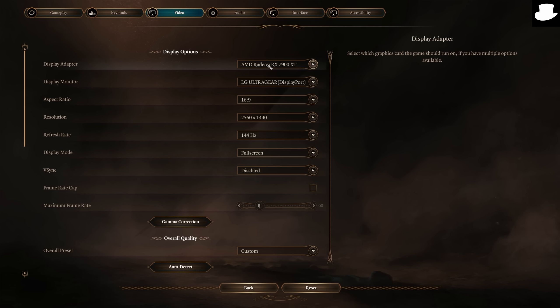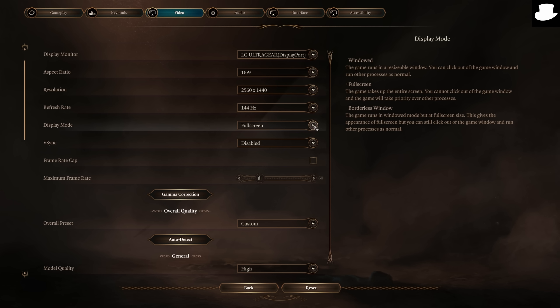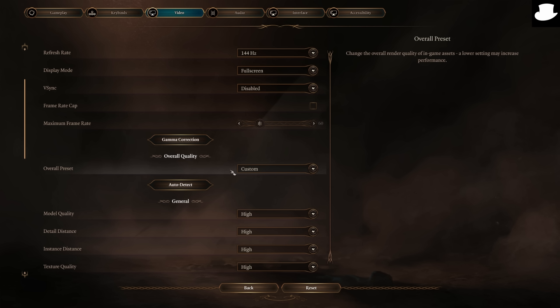Video options — this is where I usually have a meltdown, but not this time. Larian Studios is putting people to shame and I love it. We're using the RX 7600 XT adapter, display port, 16x9, 1440p at 144 Hz refresh rate. The second you hover over VSync, there is a preview of what it actually looks like with a descriptor for enabled and disabled. Amazing — why is this so hard for other games to do, but Larian, a little dev team of 50 to 100 people, gets it done.